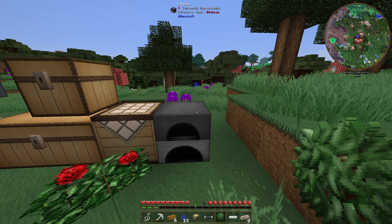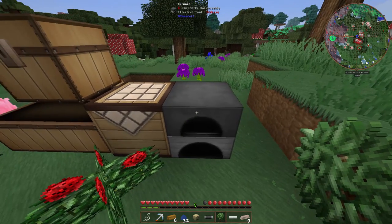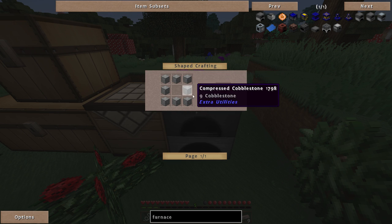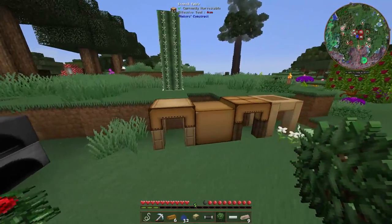All right, so you've just gotten into Infinity Evolved and you're a little lost. Let's cover some basics. First off, you're going to need a furnace pretty quickly. Furnaces are a little different here — you need compressed cobblestone to make them. I've already got one made, but you can see the recipe requires compressed cobblestone. You'll need about a stack or a bit more, so that's a lot of mining just to make a furnace.